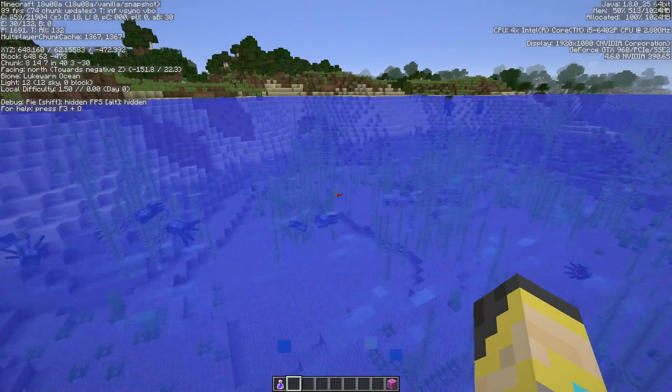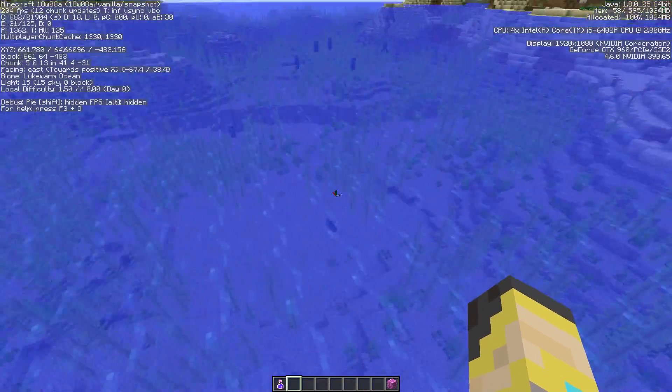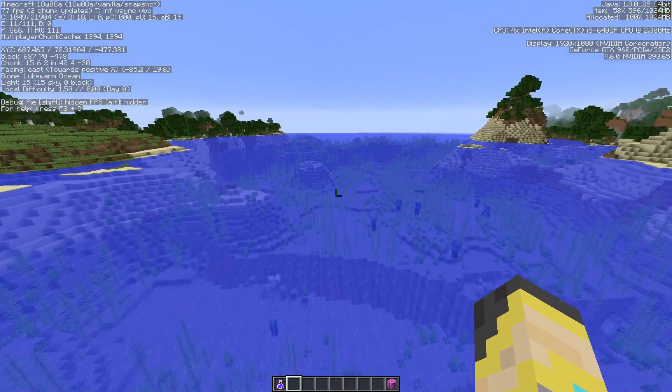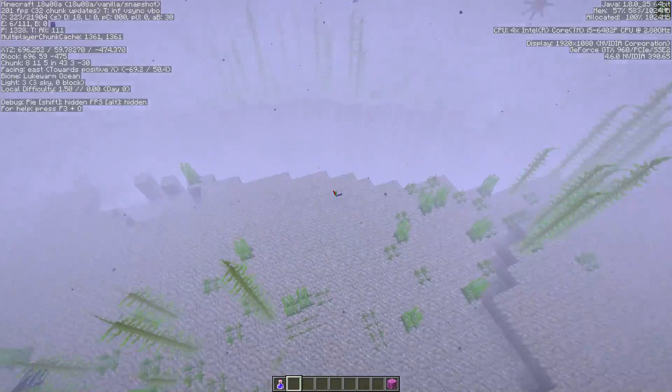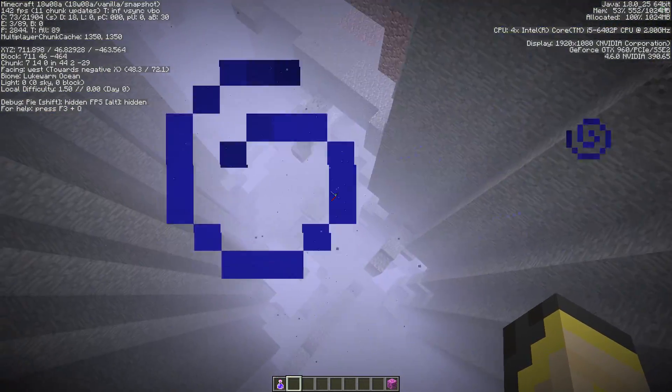It looks a little funny because I have my night vision potion on, but it looks like there is kelp and seagrass and all that kind of stuff in this lukewarm ocean. Let's go a little further out — oh right there, there's an underwater ravine!